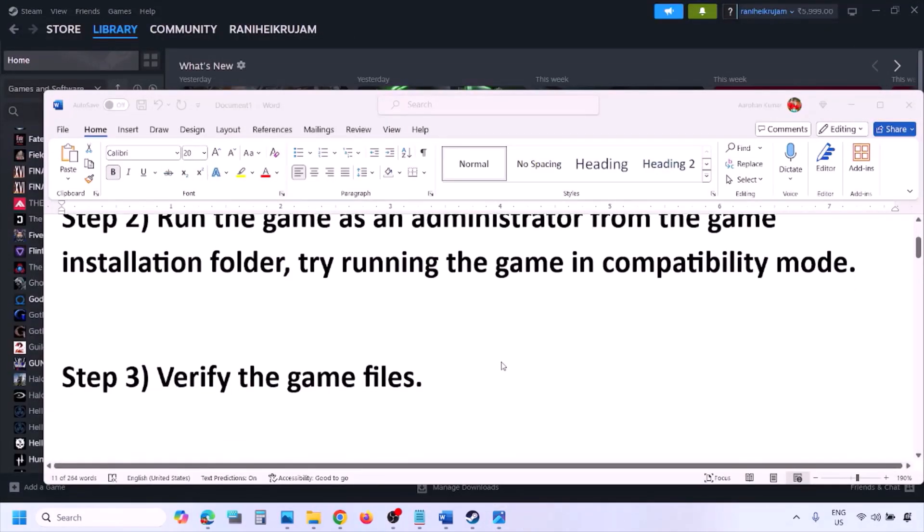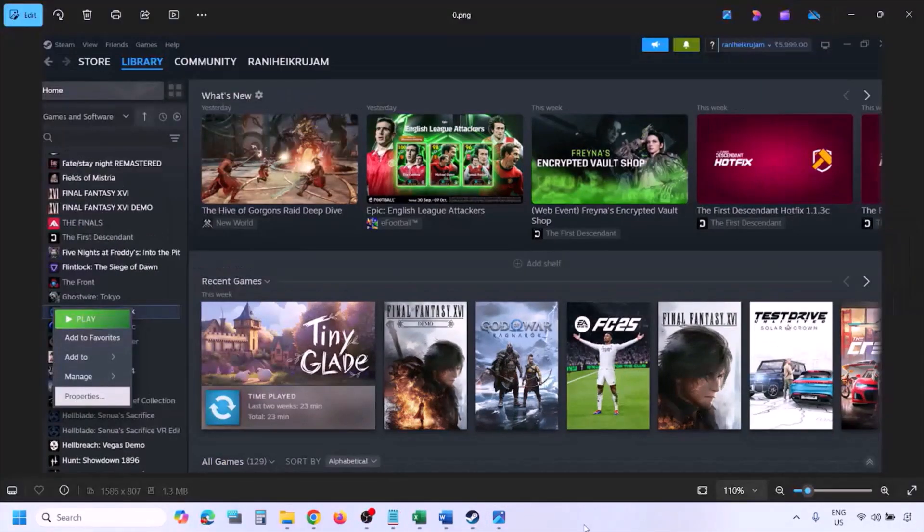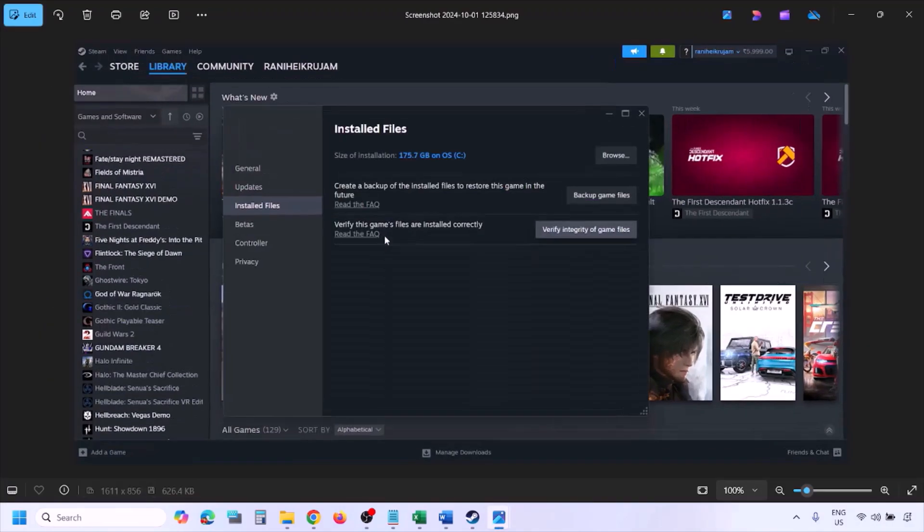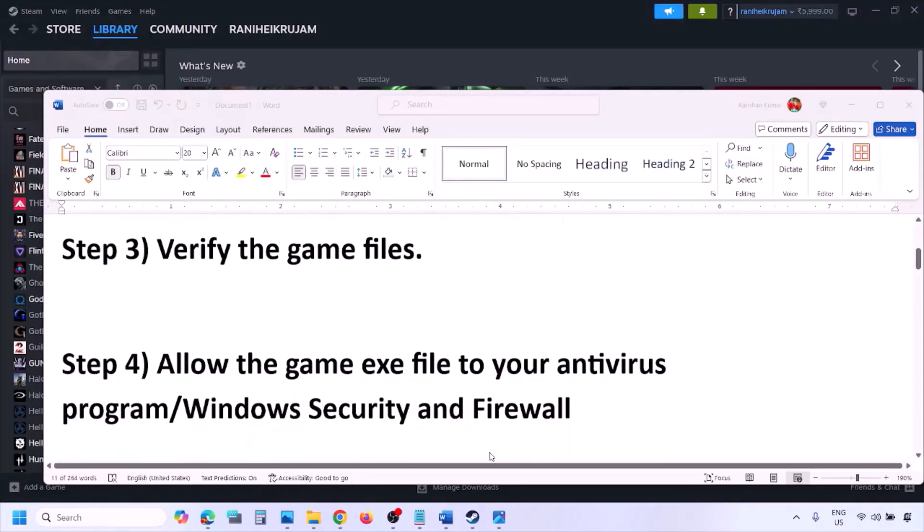The next step is to verify the game files. Go to Steam, click on Library, find the game, right click, select Properties, go to the Installed Files tab, and click on Verify Integrity of Game Files. Once the verification is 100% complete, launch the game and check.